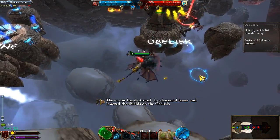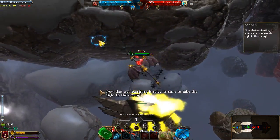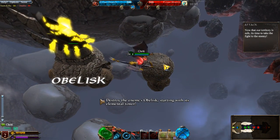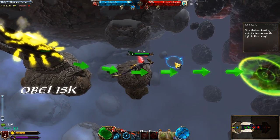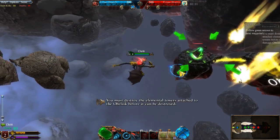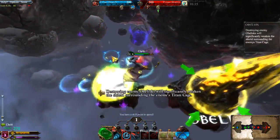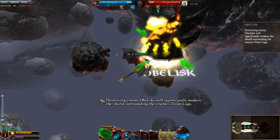The enemy has destroyed the elemental tower and lowered the shields on the obelisk. Now that our territory is safe, it's time to take the fight to the enemy. Destroy the enemy's obelisk, starting with its elemental tower. You must destroy the elemental towers attached to the obelisk, but destroying enemy obelisks will significantly weaken the shield surrounding the enemy's Titan Cage.